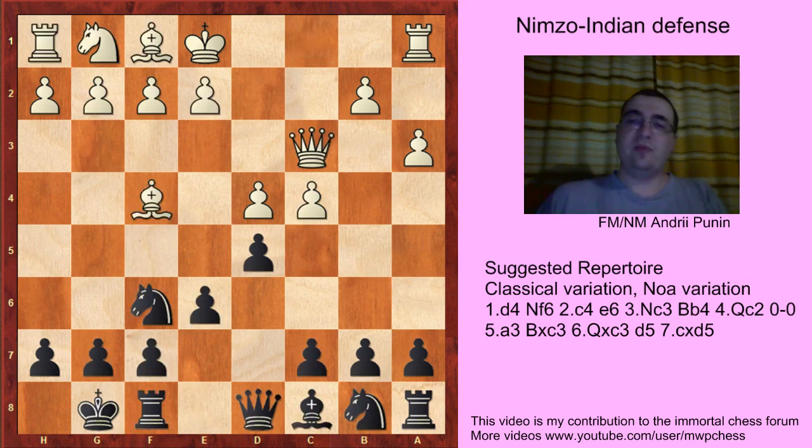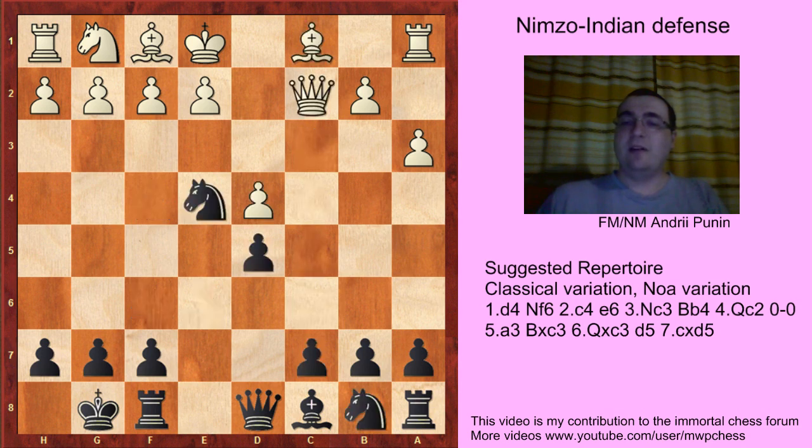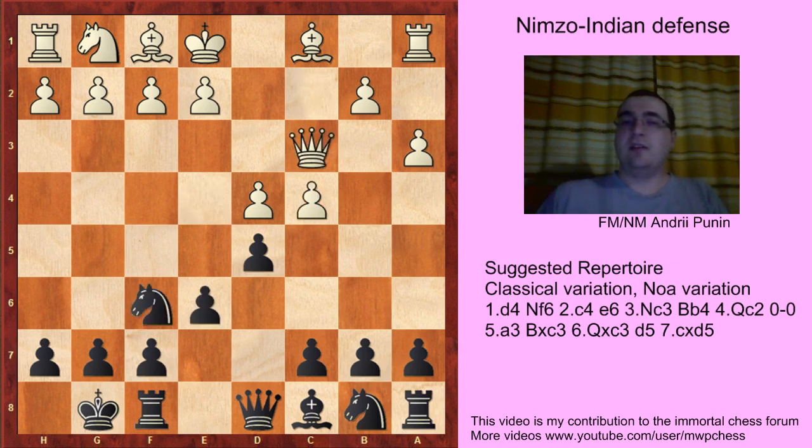So let's make some conclusions about both these lines. After Bc4, c5, dc, Nc6, the best move for White is Nf3, and White equalizes. After cxd, Nf4, Qc2, exd5, I think this position is already bad for White. Maybe with some deep analysis you can find equality, but my personal feeling is that Black's position is slightly better. That's all about these two moves. In the next videos we will talk about other moves. Thanks for watching and see you again soon. Goodbye.